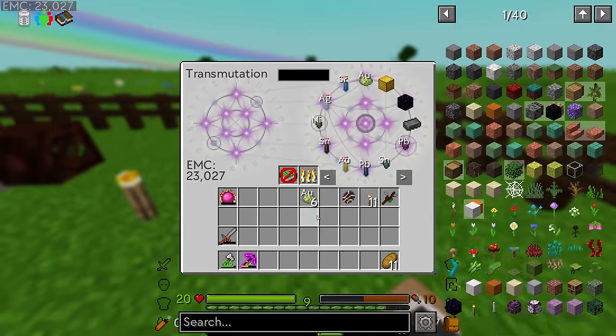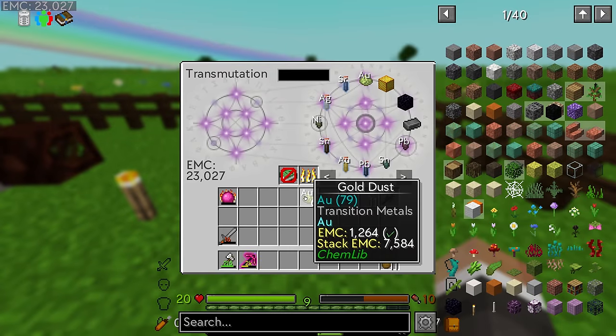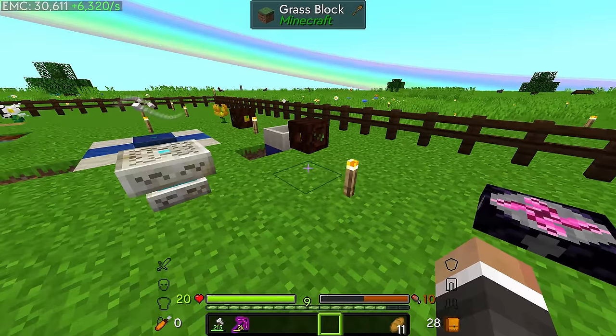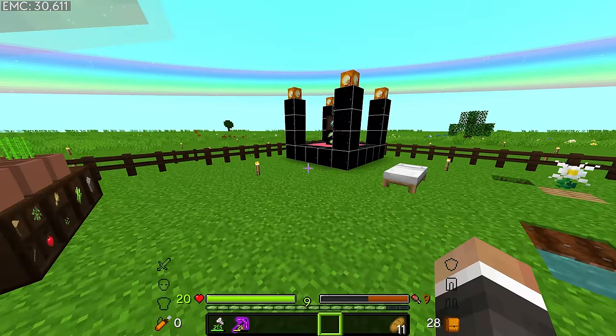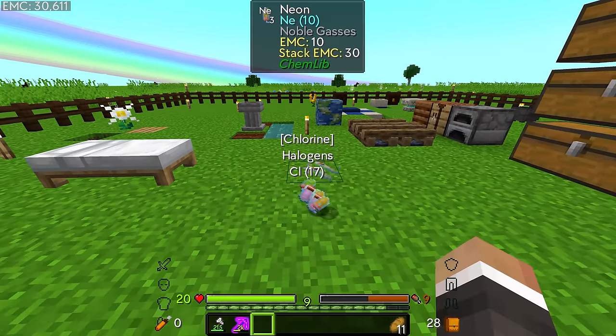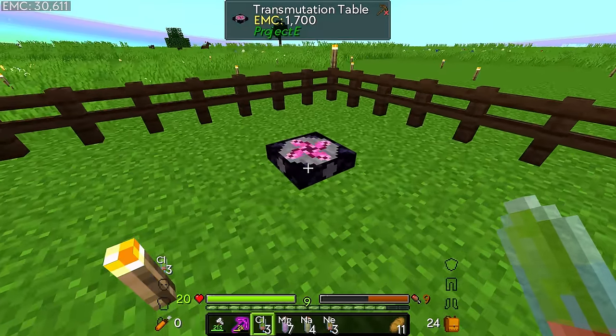It is a little expensive - it has an EMC value of 1264 per gold dust. However, EMC is basically free because we have unlimited cosmic dust. We can take that cosmic dust, right click it to get a bunch of elements, and then put all of those elements into the transmutation table for free EMC.